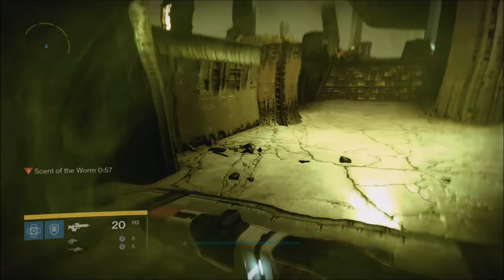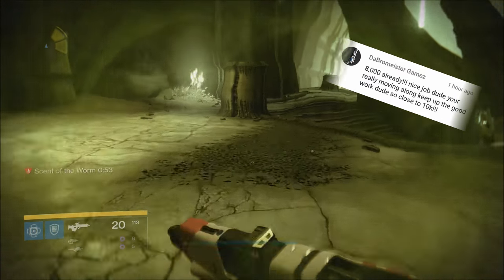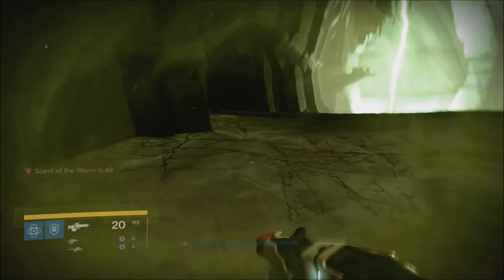Going back to our chest — once you have the Scent of the Worm active on your screen, you'll know it's active because your screen will flash, it'll play a little noise, and above your super it'll give you a countdown of one minute.